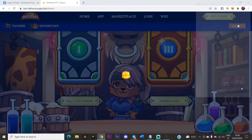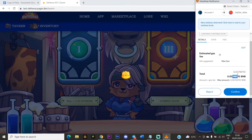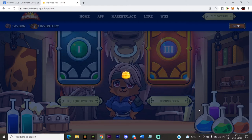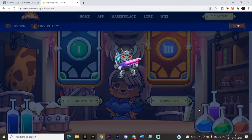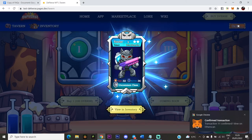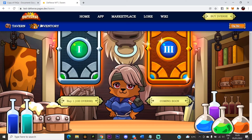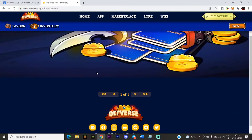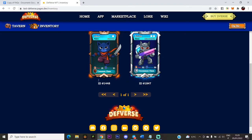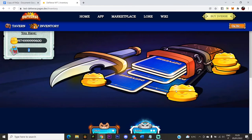For those on computer, the MetaMask notification will appear on the right side. Confirm the transaction. You can see the BNB gas fee amount. Once confirmed, the transaction is successful and you'll see which card you got — for example, I got Ratcher. You can click View Inventory to see your cards. I have Ratcher and Jikuro in my inventory.